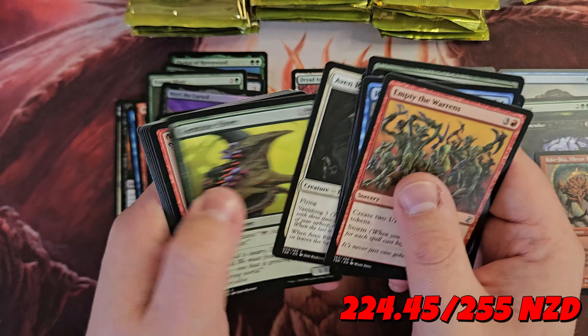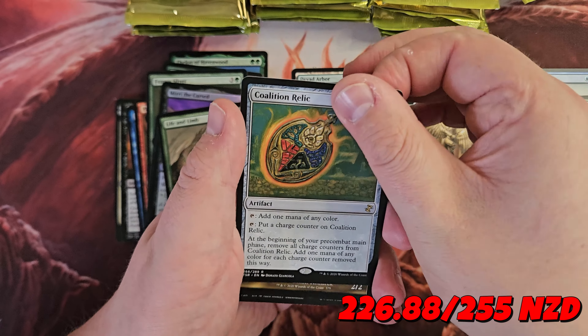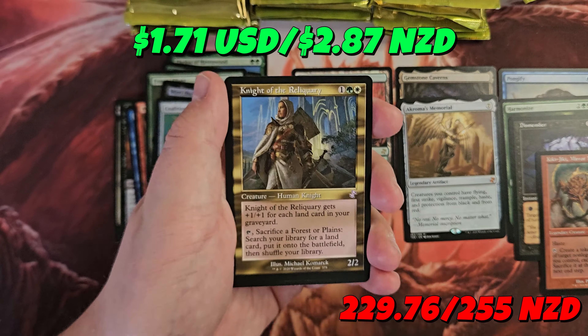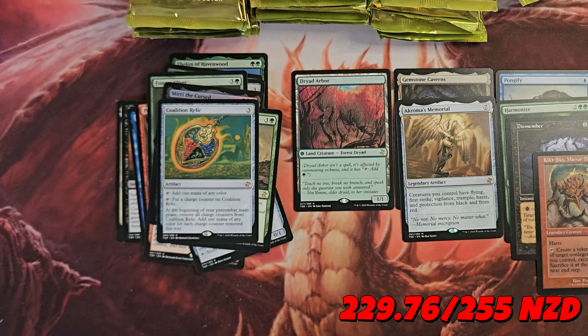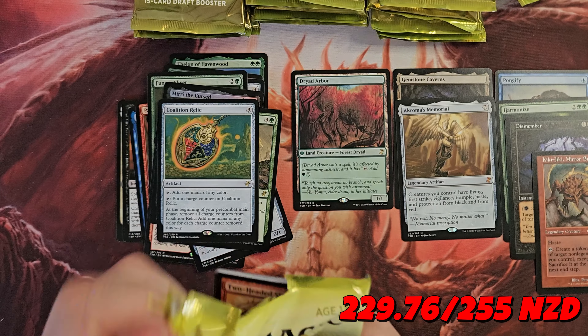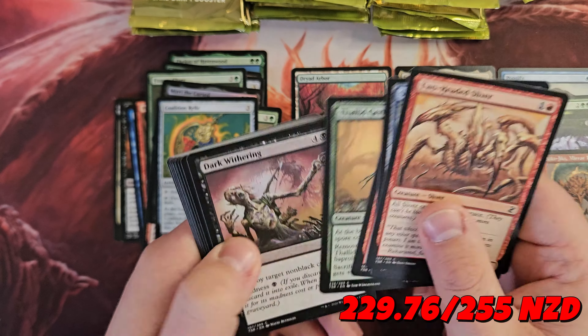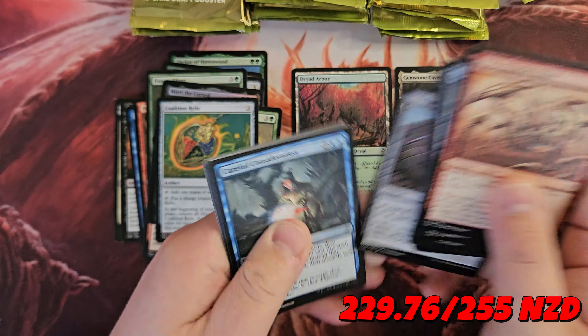Skittering Monstrosity, Clockwork Hydra, Crookclaw Transmuter, Coalition Relic, a Knight of the Reliquary. How close are we? I think we're not halfway yet — we've gotta do some work. Fingers crossed.